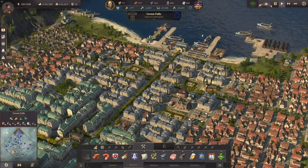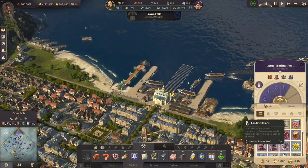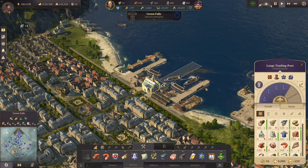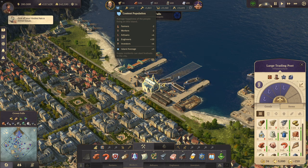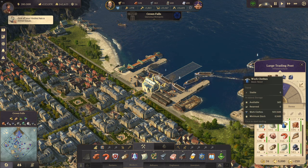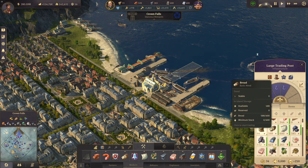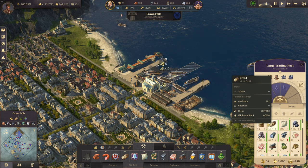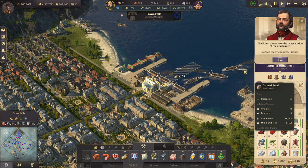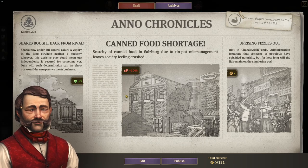Let's have a look at my goods that I'm producing right now. We are totally out of schnapps, but it doesn't matter so much anymore since we don't have that many farmers here. We're full on fish, sausage is now full as well, same goes with the soap, bread is enough, and canned food is looking good.